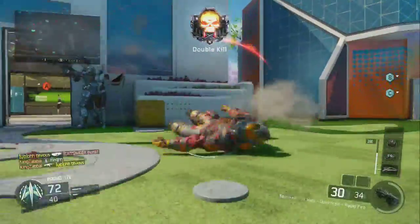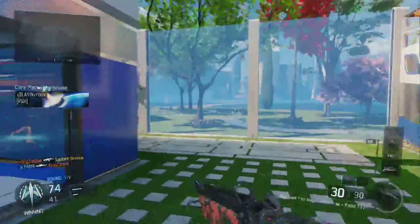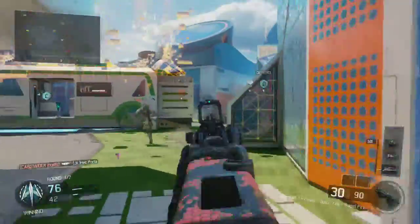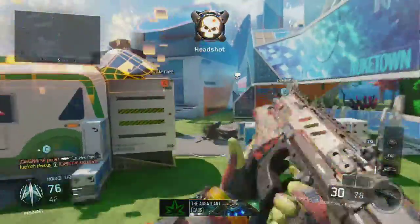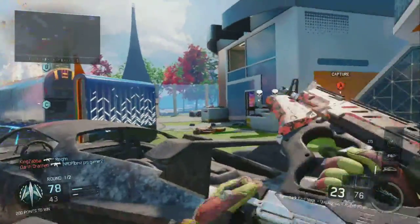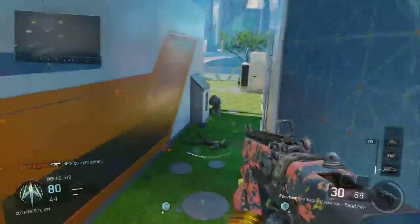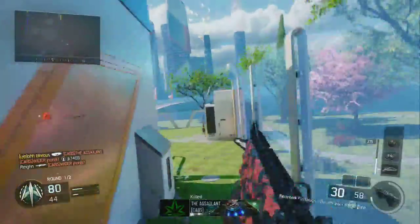We have three attachments for the gun: Fast Mags, Quick Draw, and Rapid Fire. I never thought I would be using Rapid Fire because I felt like it wouldn't do that much, but in this gameplay you can see it actually increases the rate of fire a lot. It's very good. You could probably trade out Rapid Fire for extended mags, long barrel, or grip or anything like that.